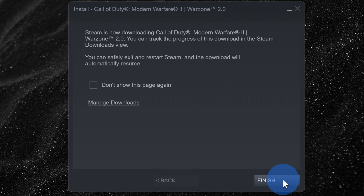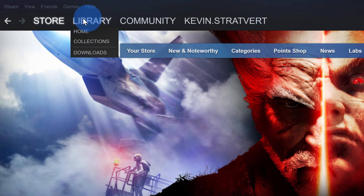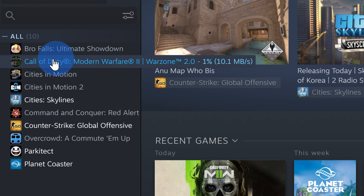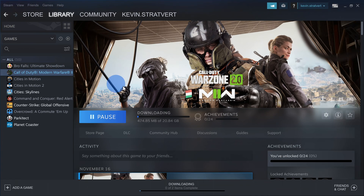Now, you just have to wait for the download and the installation to finish. And why not do something productive with that time? You could learn how to program in Python. Next, launch the Steam app. Within the Steam app, up on top, click on Library, and you should now see a new item in your library for Warzone 2. When you click on that, here you can track the progress of the download and the installation.